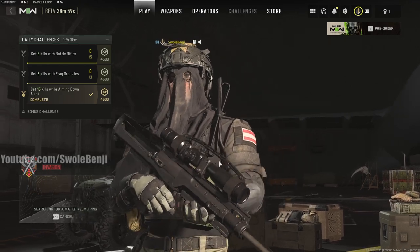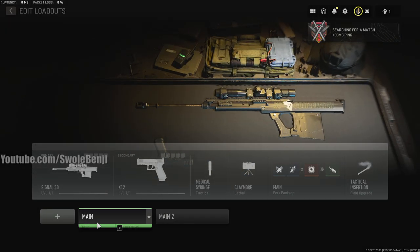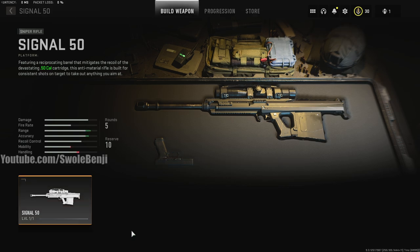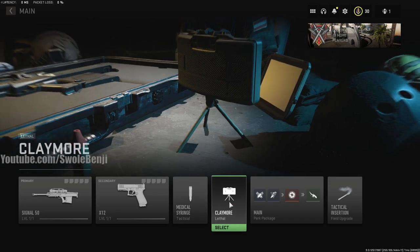Today we're going to be doing some sniper gameplay, and let me share with you what we're using. We have the Signal 50 — a .50 caliber bolt-action sniper rifle, anti-material rifle. We are using it with just a basic pistol. We've got a medical syringe and a claymore.